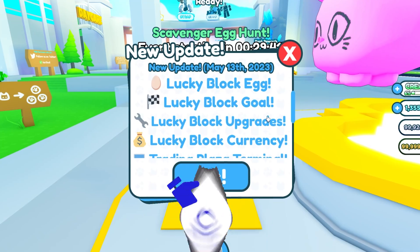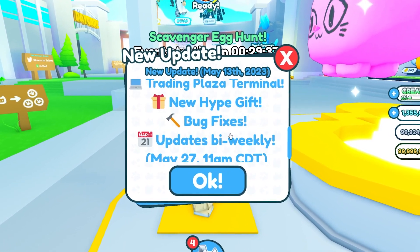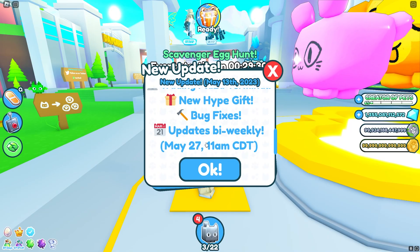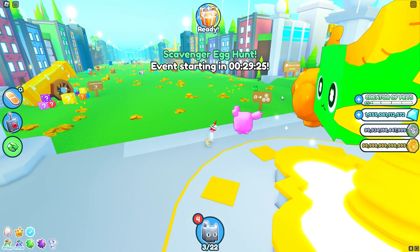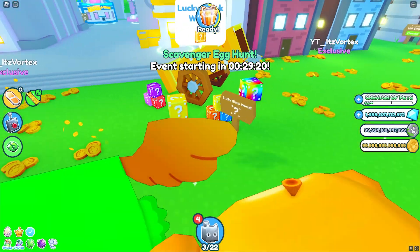We have the Lucky Block World Pets Egg, a goal, new upgrades, a new currency, the trading plaza, terminal, and a new Hype Gift. They also changed the update schedule to bi-weekly, which is kind of unfortunate. There's no more Cinco de Mayo event and it's now replaced with this Lucky Block World.